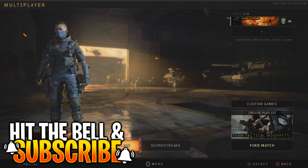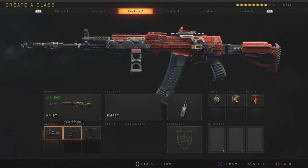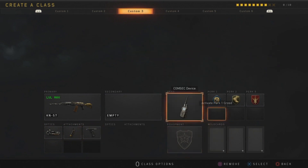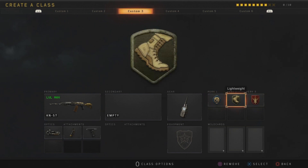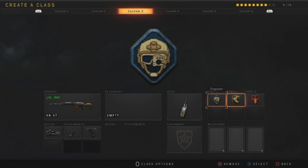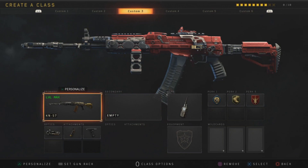So it's the class I was using — the KM57 with Elo hybrid and grip, with Cosmetic Device, Engineer, and Lightweight. Team Link is because I only play Hardcore now. I keep forgetting to regen myself so Lightweight lets me run around a bit faster, and Engineer lets me see enemy equipment on the floor.